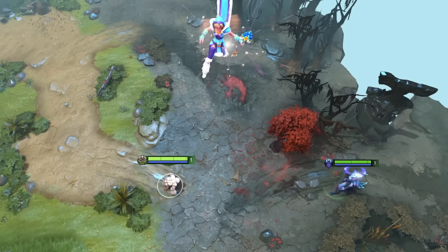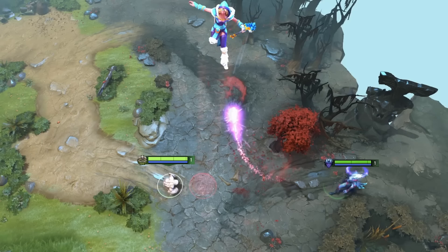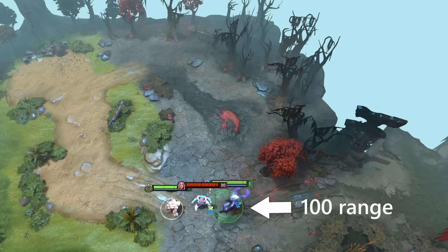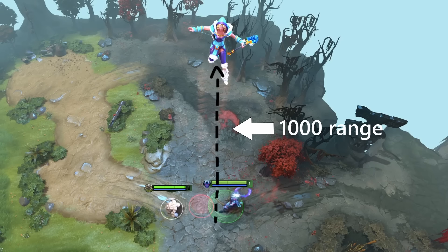Although these projectiles have to travel for longer, they still have the same range constraints as if the unit were on the ground. So let's say hypothetically, magic missile had 100 range, and the tossed unit was thrown 1000 range up and away.